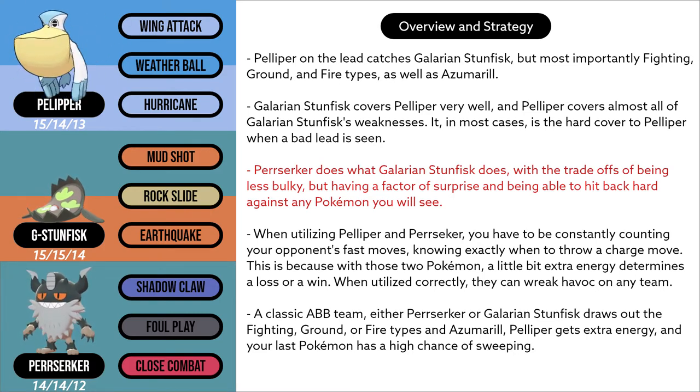With 3 Shadow Claws, Perserker beats Swampert, and can bring Deoxys and Medicham into the red.